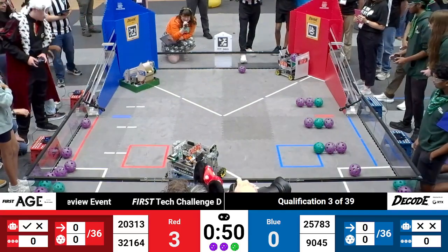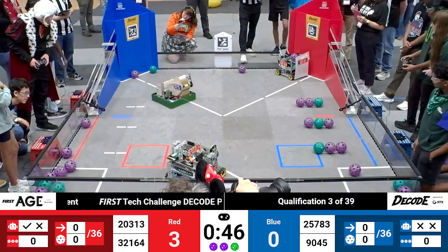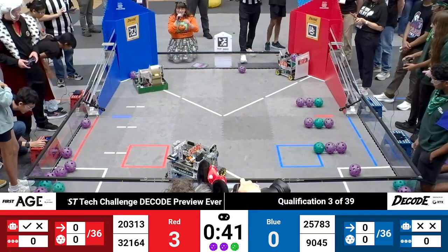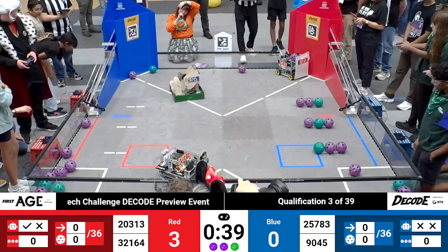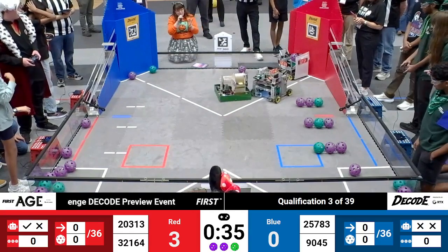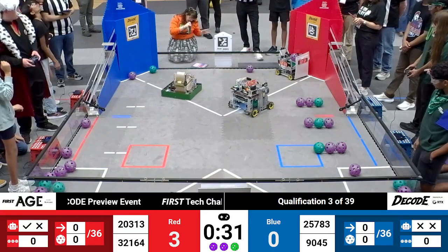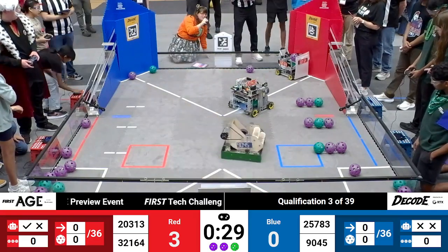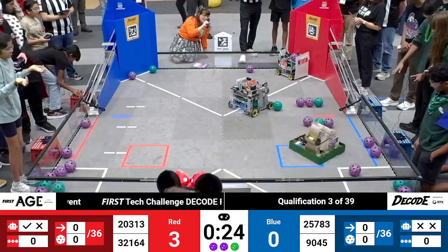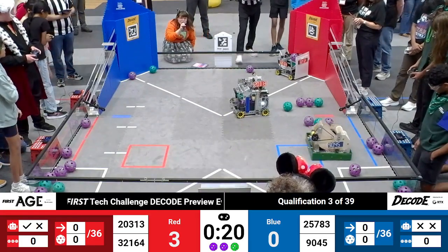Under one minute of match play remaining. We've still got Mustang Robotics and Green Hill, red and blue respectively, working on some intake and finding their footing with how their robot is going to be able to launch from either of the launch zones. Mustang Robotics works from the far launch zone momentarily before coming back up to near. Still on the field is Built Different, trying to communicate with their drive team to get that Red Alliance robot in action for the end game portion of qualification match number three.